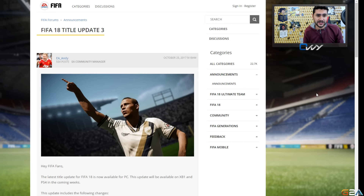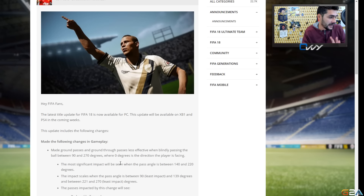Today we're going to talk about the new title update, the new gameplay patch that EA Sports has announced. They have some incredible changes. The latest FIFA 18 update is available now for PC, and it will be available soon on Xbox One and PS4 — they're saying in the coming weeks. Come on, you gotta make it available faster.